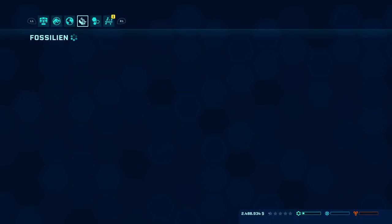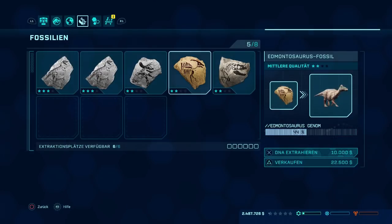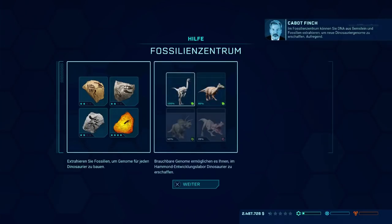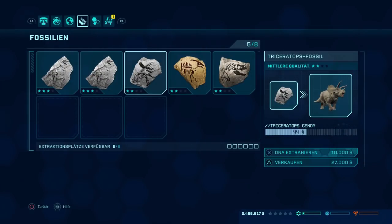Zwei Minuten verbleibend – dann gucken wir uns in der Zeit mal an, was hier los ist. Fossilien – extrahieren kann man hier. Im Fossilienzentrum kann man DNA aus Bernstein und Fossilien extrahieren, um neue Dinosaurier-Genome zu erschaffen. Ihr Job ist wirklich einfach: Erschaffen Sie Dinos, die Besucher in die Anlage locken. Das bringt uns Kapital, das es uns ermöglicht, mehr Forschung zu betreiben, bessere Anlagen zu bauen und mehr Dinos zu erschaffen – ein ewiger Kreislauf von Leben, Entwicklung und Rohstoff. Da ist doch Triceratops – können wir das extrahieren?